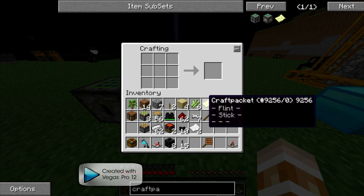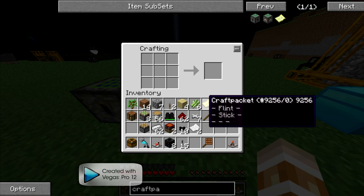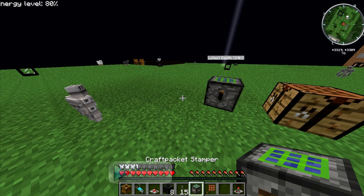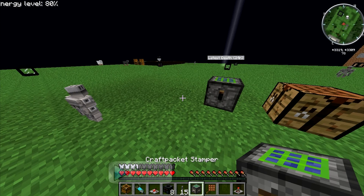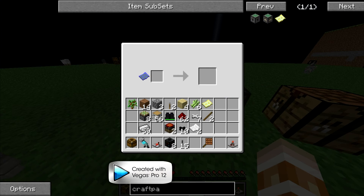Let's make one of them real quick. You need cobble, a crafting bench, a piston, and some iron, and you get a stamper. The stamper — we used it last season to make the diamond shards for the wrath lamp, I believe.